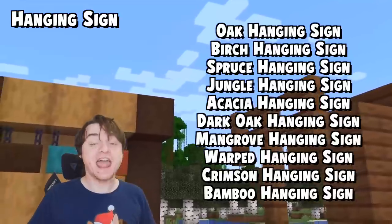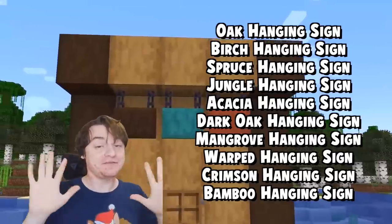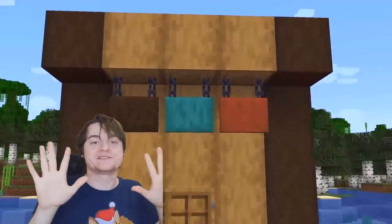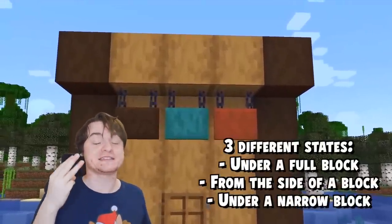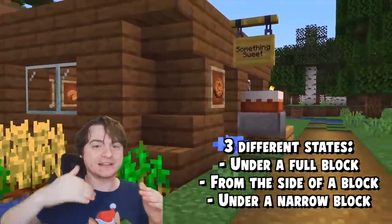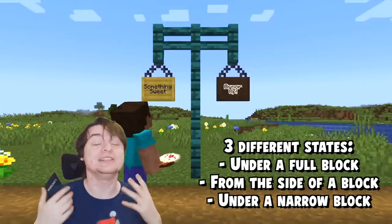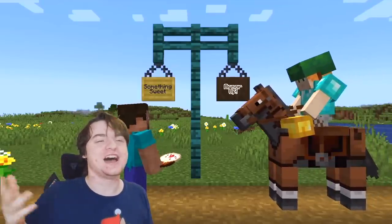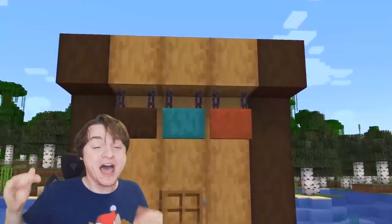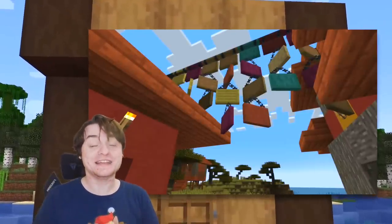Let's start with the first feature — or rather the first 30 features if you will — because the hanging sign comes in every variant of wood that exists. There's actually a 10th wood type coming in this update, so 10 separate wood types of this sign, and then 3 different ways to hang it. You can hang it directly underneath a block, you can hang it on the side of a block kind of diagonally, and my favourite is you can hang it on a fence to have this weird V-shaped chain. It looks really, really cool. 30 separate variants — it's quite a cool thing.